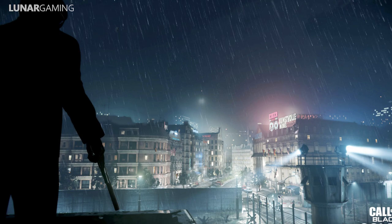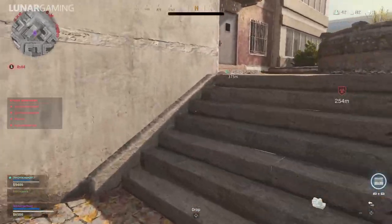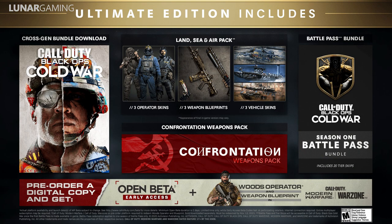The standard edition and the cross-gen bundle are essentially the same; the cross-gen bundle simply allows you to make use of next-gen console features. The ultimate edition includes a dual entitlement for Black Ops Cold War, the land, sea, and air pack, and a battle pass bundle including 20 tier skips.